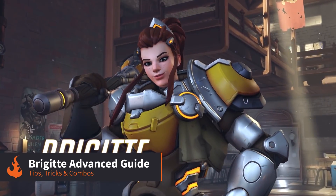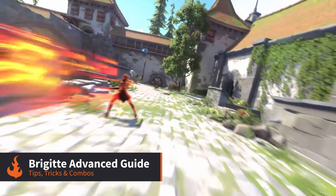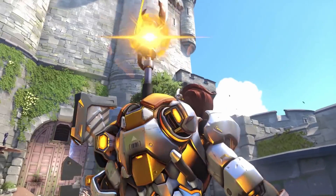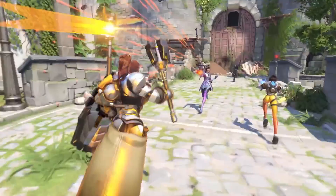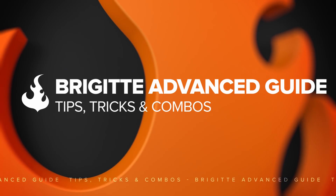Brigitte is a support who brings various new mechanics to the role and has a lot of unique abilities. We've put together a collection of tricks, combos, and advice to help you advance your skills with this knightly protector and become the scourge of flankers everywhere.